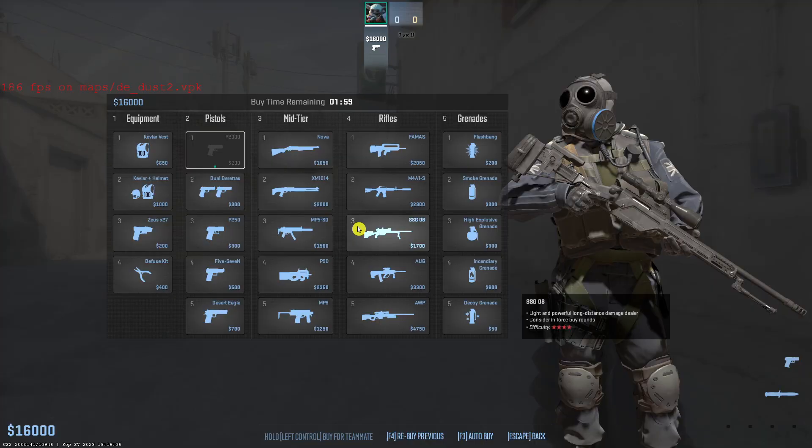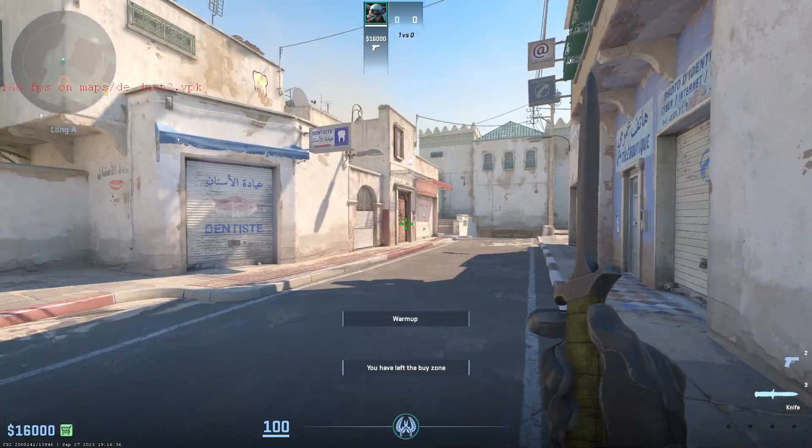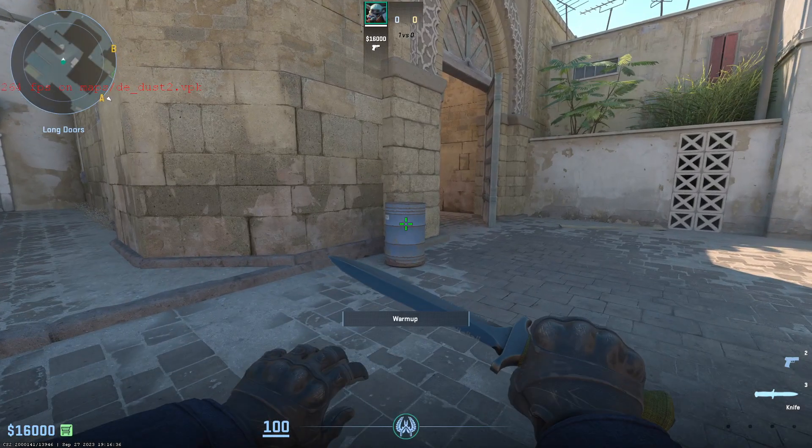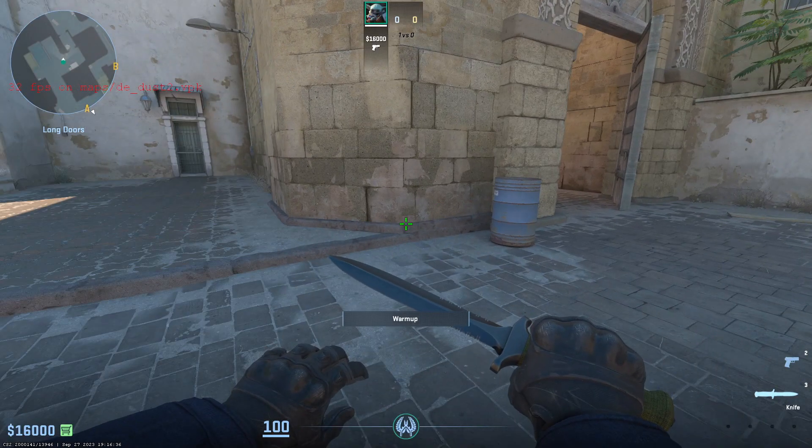And look at this — I can just go on Long right now on Dust 2 and I can buy anywhere I want. So that's how it's pretty much done.